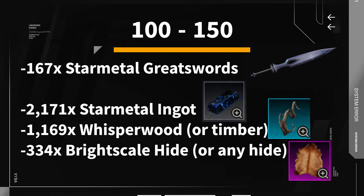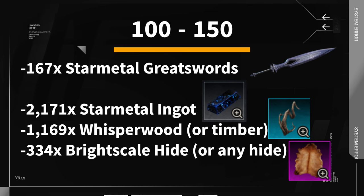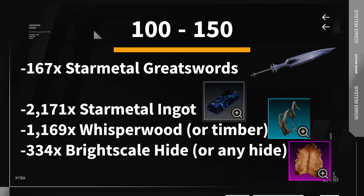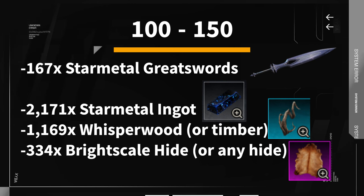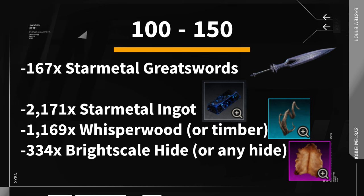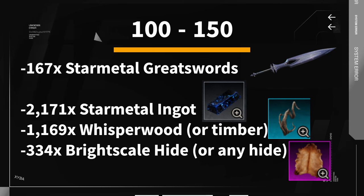From level 100 to 150, you will want to craft about 167 star metal great swords using 2,171 star metal ingots, 1,169 whisper wood, and 334 bright scale hide.